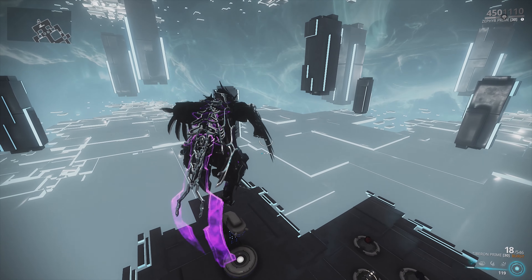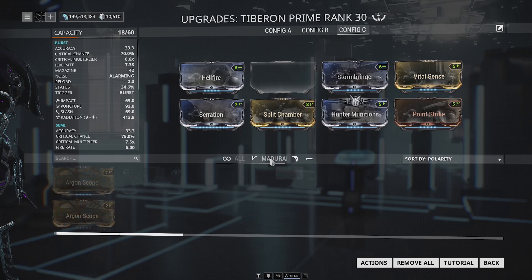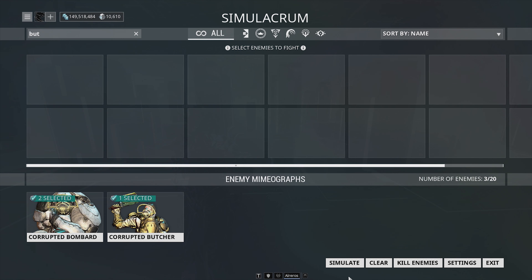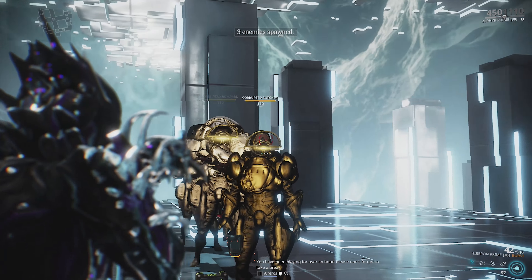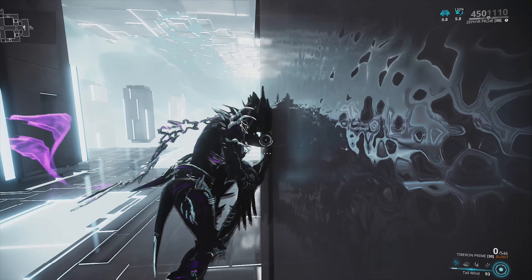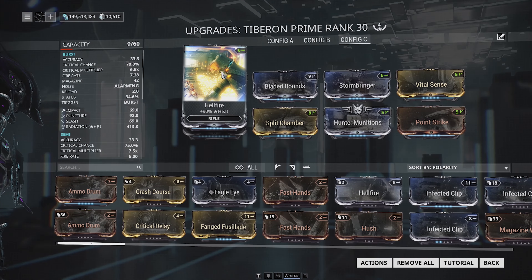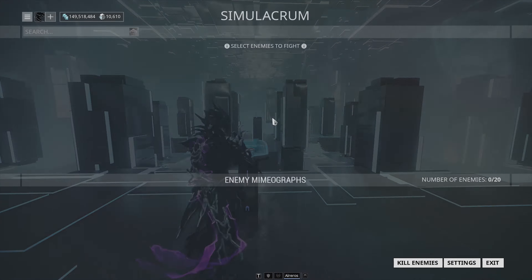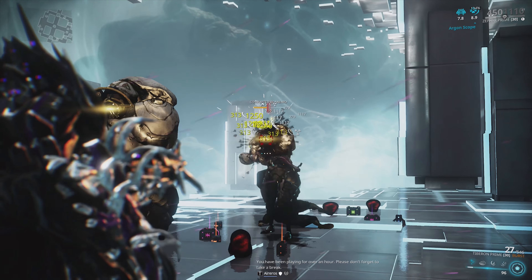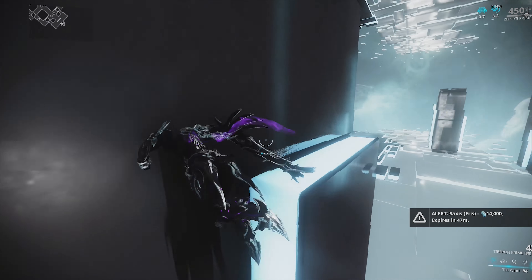In priority order: prime Bane mod first, then Shred is optional since it doesn't increase damage but helps with punch-through. Next would be Bladed Rounds — spawn in a single Butcher, kill him to get the bonus going, and deal a considerable amount of damage. After that, Argon Scope gives you more consistent crits once you hit a headshot. Kill the little guy, get the buff active, and you'll see orange crits — the enemies die super quickly.